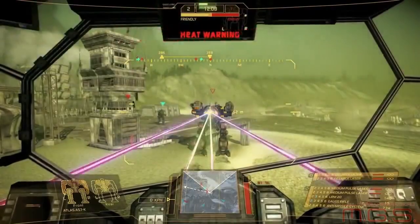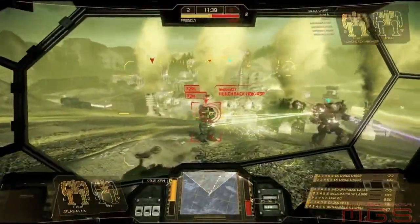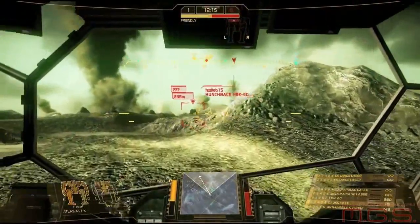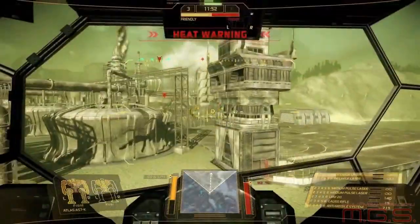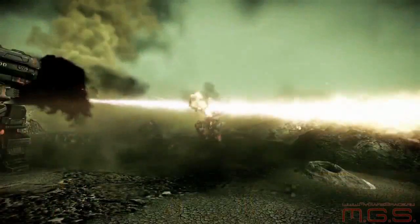Utilizing cooler weapons such as ballistics with their reduced heat profiles will serve you well. Long-ranged weapons shine here, as at the ridge of the center bowl you see for kilometers. As everything gives off heat and the haze of the environment is very thick, thermal vision is much more difficult to use while making it easier to hide your mech in the thermal signature of much of the environment.